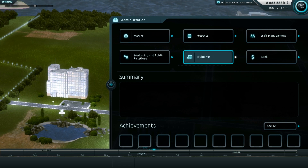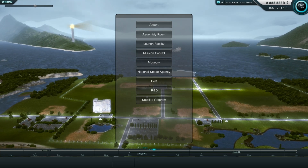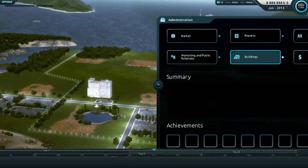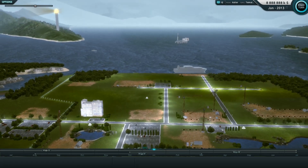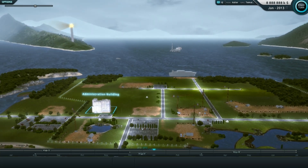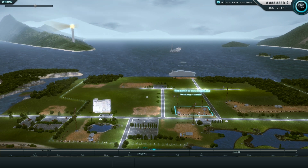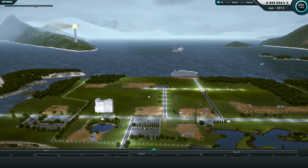Here we see some placeholder buttons, since we don't need all of those elements right now. As you've noticed, I've enabled construction of many different buildings. Construction cranes have shown up in predefined spaces. Right here, under the name of the building, we can see how long it will take to finish. While jumping to the next turn, this time will become shorter and the buildings themselves will grow.